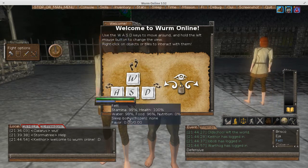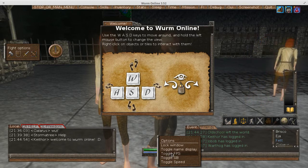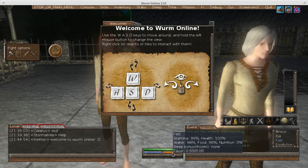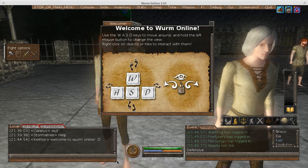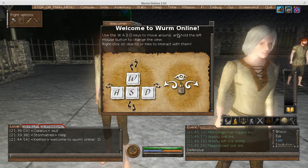I'm going to toggle my FPS - not bad, 50. Sleep bonus - we'll go over what sleep bonus is. You guys would find it very funny, but he's bald, and in real life he's bald, so that's quite amusing. I'm going to fix that. If you look in your inventory, which we'll go over shortly, you have a hand mirror, and I will change what I look like here shortly.